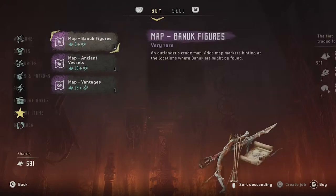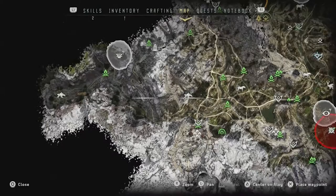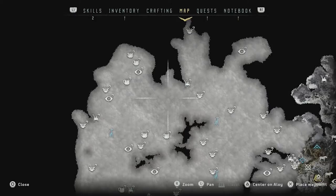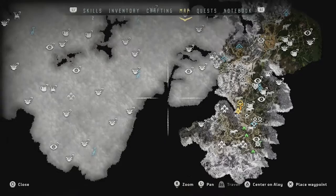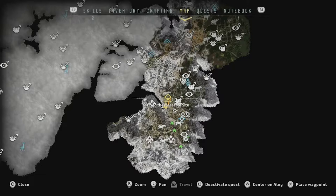Now I'm just gonna go ahead and buy the other 3 maps. So now that I have all 4, if I go back to my map you can see we have areas marked for vantage points, metal flowers, Bannock figures, and Ancient Vessels — even on the side of the map that I haven't discovered yet. I would recommend going to a vendor as quickly as possible and buying those 4 map items.